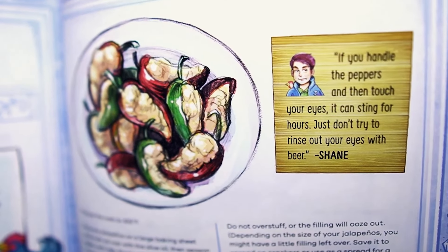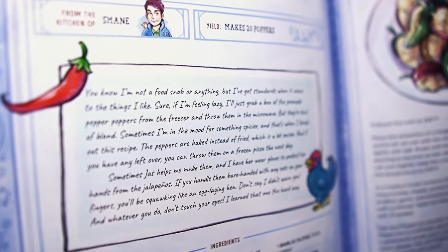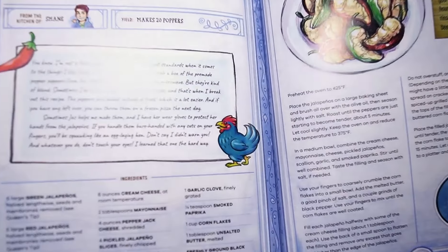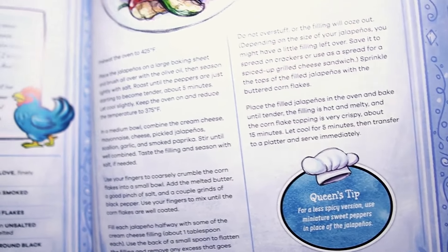One of the major setbacks of the official Stardew Valley cookbook is that none of the recipes tell you expected cook time. So I'll just make a point now to tell you that this took me about two hours to make from start to finish, but an experienced cook could do this much faster.